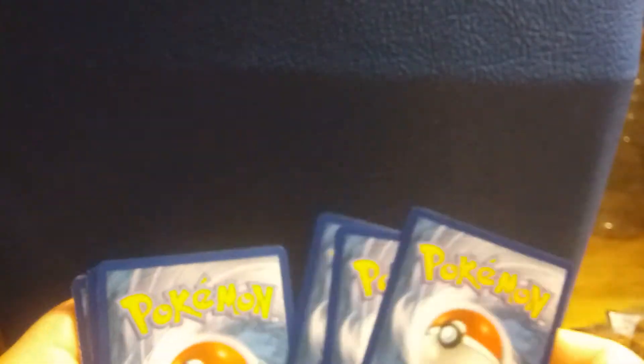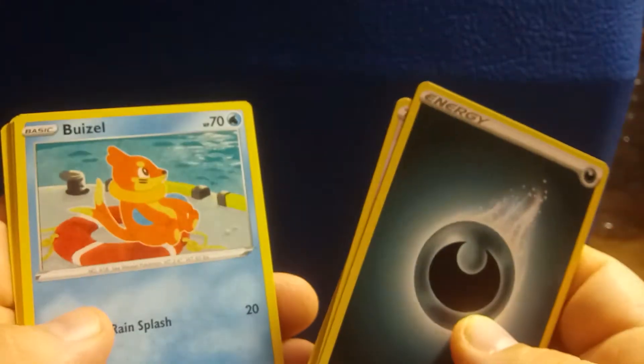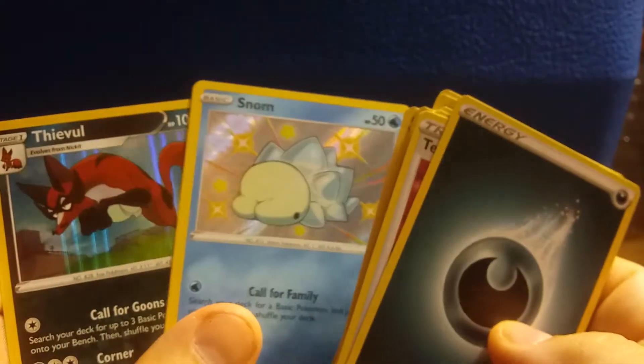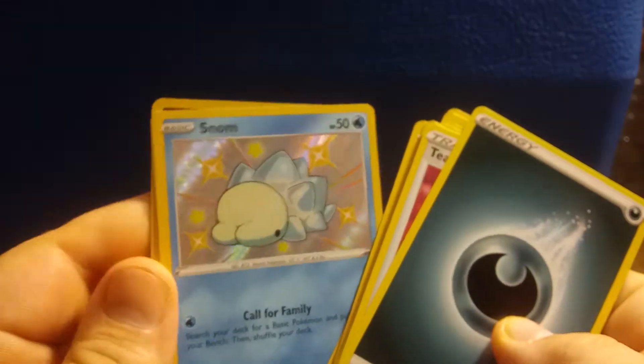Here is the Code Card. Four to the Front: Energy, Gym Trainer, Thwacky, Gym Trainer, Trapinch, Buizel, Koffing, Shanks, Grookey, a Shiny Snom, and a Holo Thievul. Alright, not too bad.